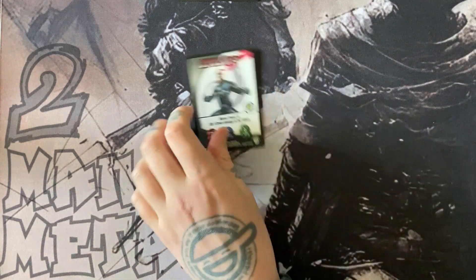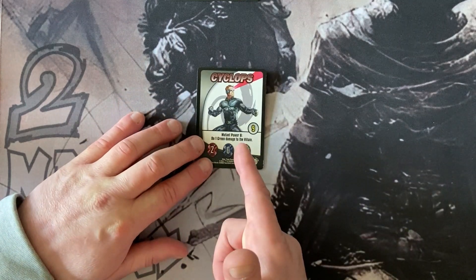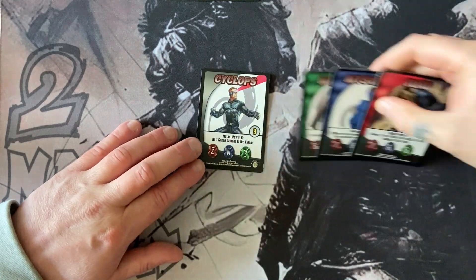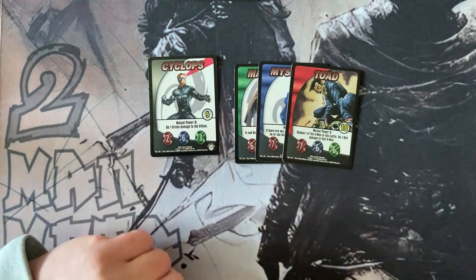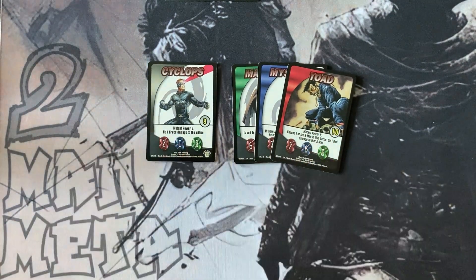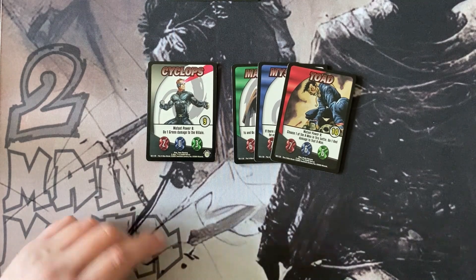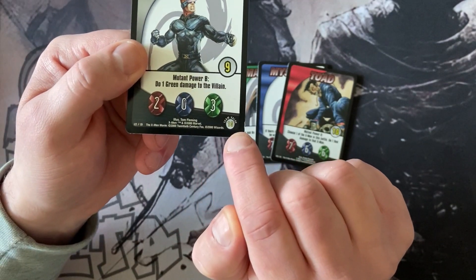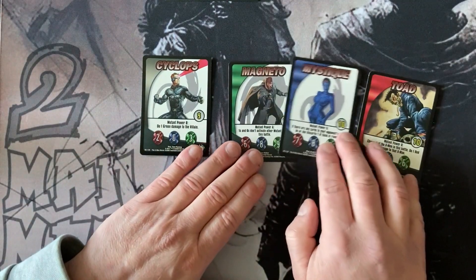First off we're going to start with character cards. There are two types of character cards: heroes which have a grey corner, and three types of bad guys that have the coloured corners. When you're playing these you need the team value at the bottom — it has to add up to 30 or less for your X-Men team. That's this value in the bottom right hand corner. You get to take two of the villains; it doesn't matter which two you pick.